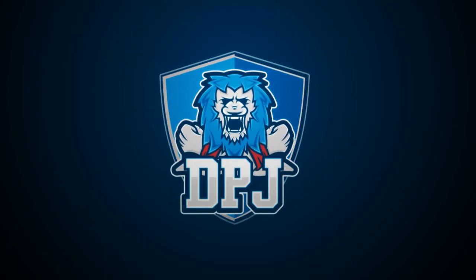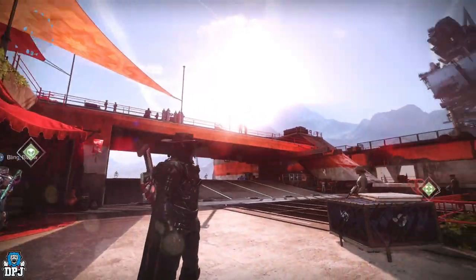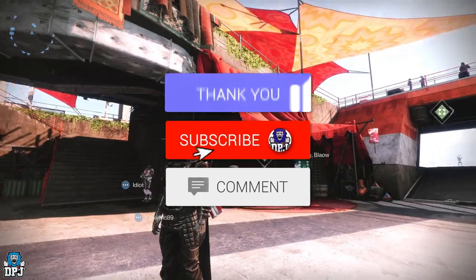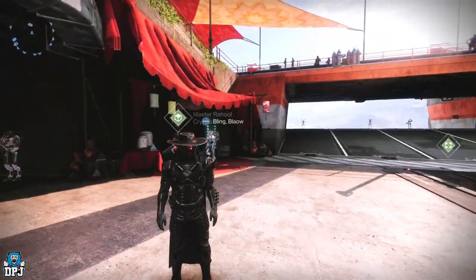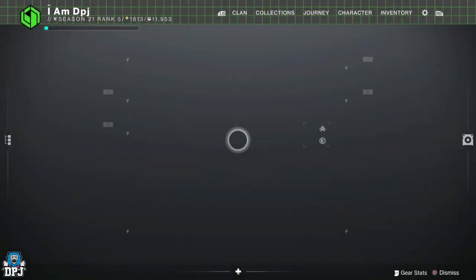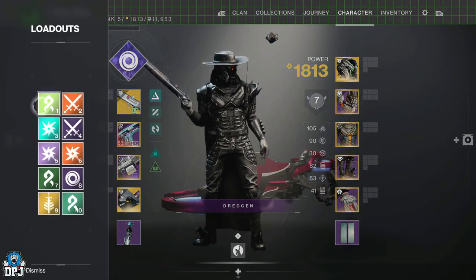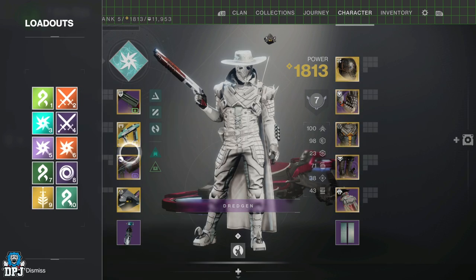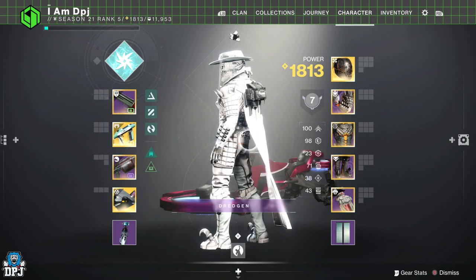When it comes to drip in Destiny 2, I don't mean to blow my own trumpet, but my Hunter looks amazing - he looks incredible. I won't show you my Titan, my Titan looks like he's been tangled, but my Hunter looks amazing. Look at this - full black. Look how amazing that is. Full - oh yes! Don't test me when it comes to drip.